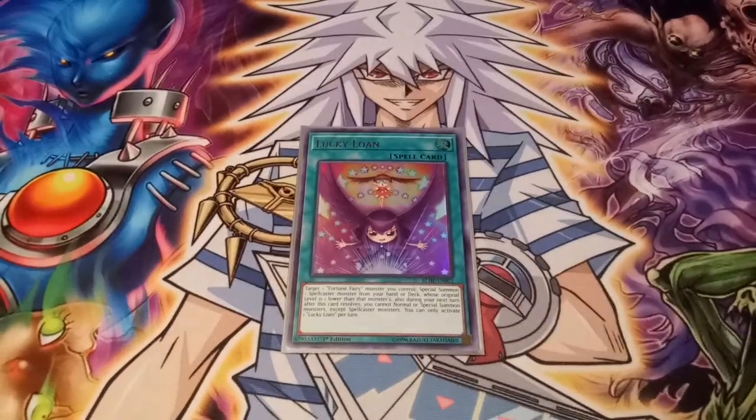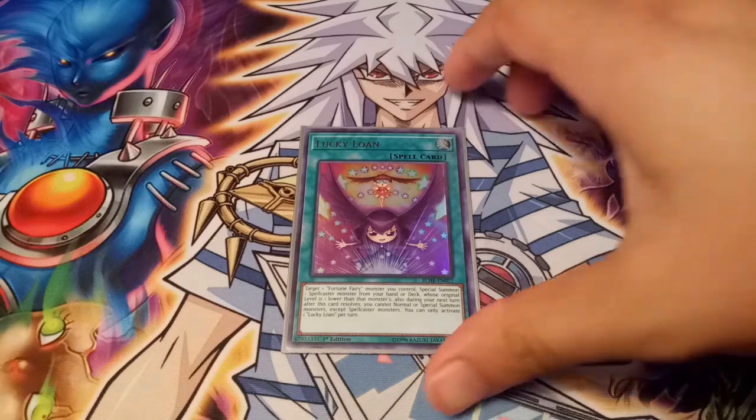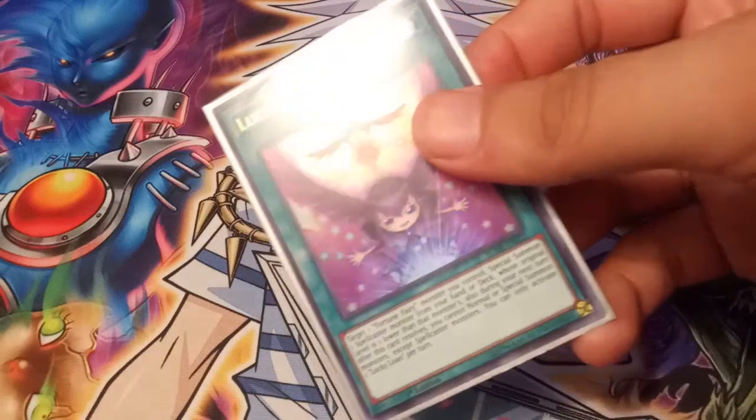The last Fortune Fairy spell is Lucky Loan. I used to run this at two but took it down to one so I could add another Chocolate Magician Girl. With this one, you can target one Fortune Fairy monster you control and special summon one spellcaster from your hand or deck with a lower level. You're then exclusively limited to spellcaster monsters for the rest of the turn, and you can only activate one Lucky Loan per turn.